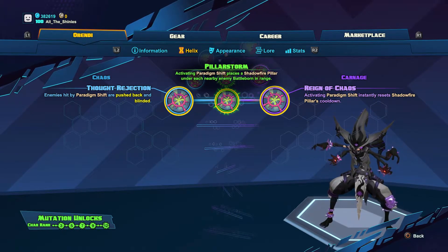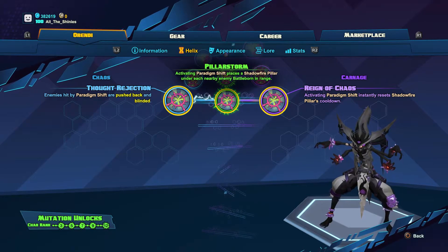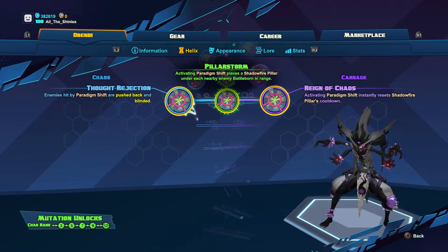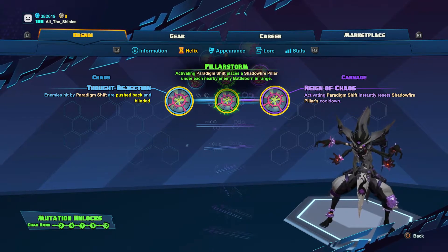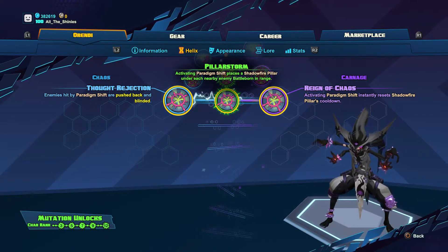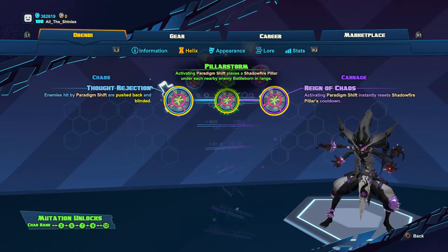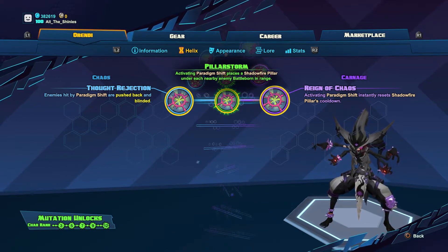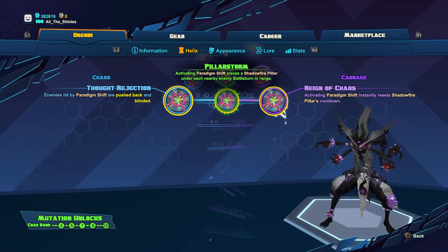Level ten we're going straight up the middle with Pillar Storm. This has the potential to just do silly multi kills. It's going to drop a Shadowfire Pillar below every nearby Battleborn. So if you get into a situation where there's a bunch of enemy players near you and you shoot off your ultimate, you're going to carpet bomb their whole area with Shadowfire Pillars, which can give you some crazy multi kills.